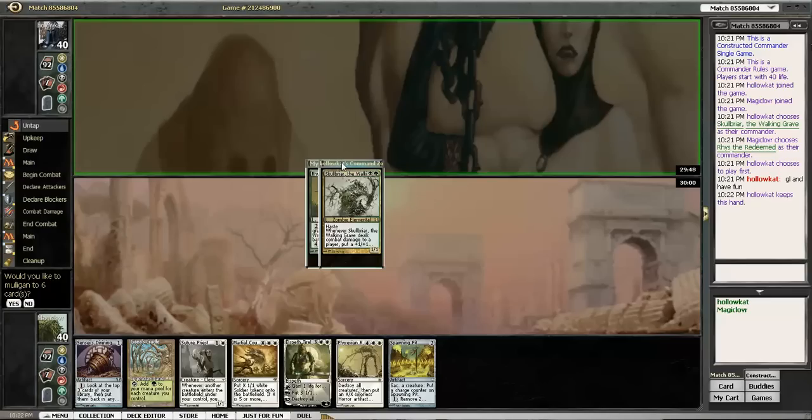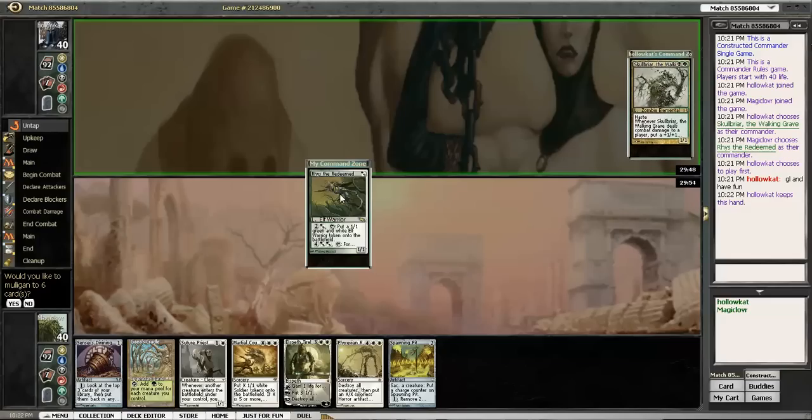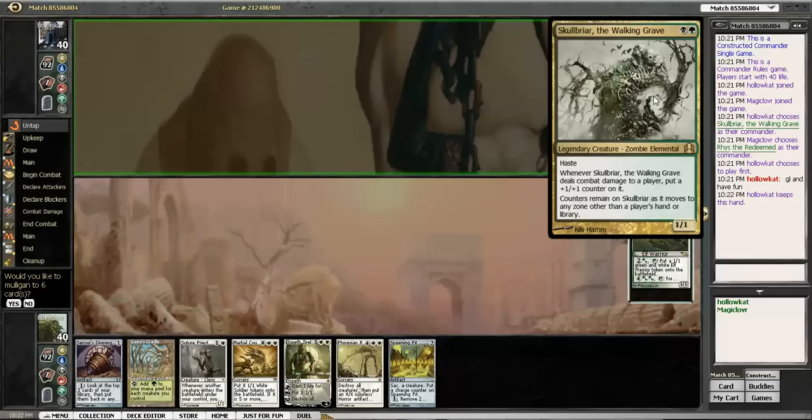Hey everyone, this is Magic Lover recording for the MTG Noob — some commander one-on-one action. Playing against Hollow Cat and Skullbriar, the Walking Grave. This is usually a pretty aggressive commander, meant to get this guy out and really beat down with it. This will be pretty handy because we're a pretty fast deck as well.